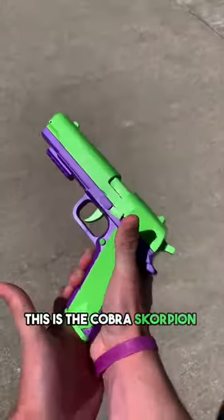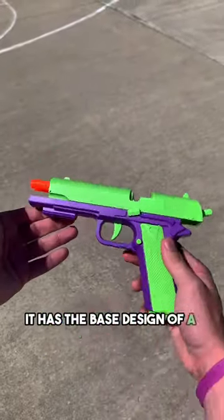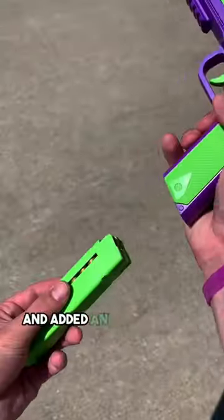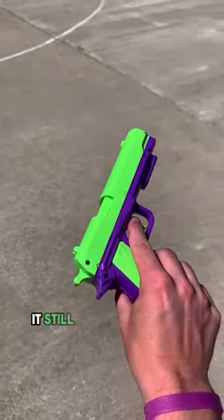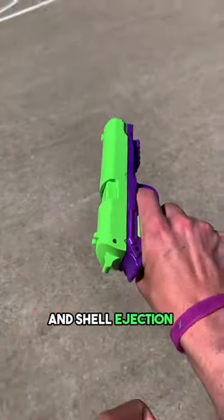This is the Cobra Scorpion Shot, and it's unlike anything you guys have ever seen. It has the base design of a Colt 1911, however we decided to get a little silly and added an extra barrel for double the firepower. Like our other blasters, it still possesses a slide release, removable mag, and coupled projectile shooting and shell ejection mechanisms.